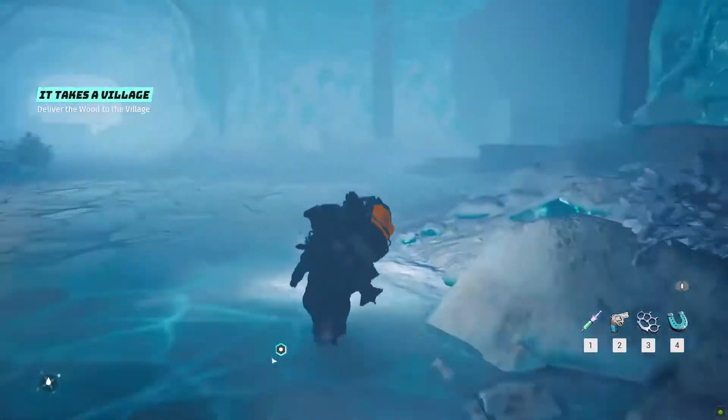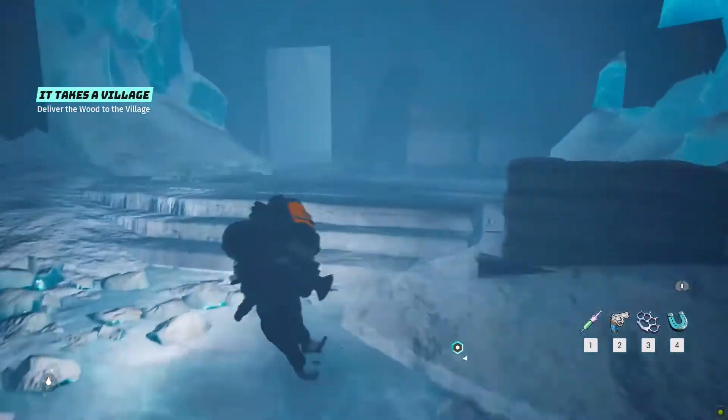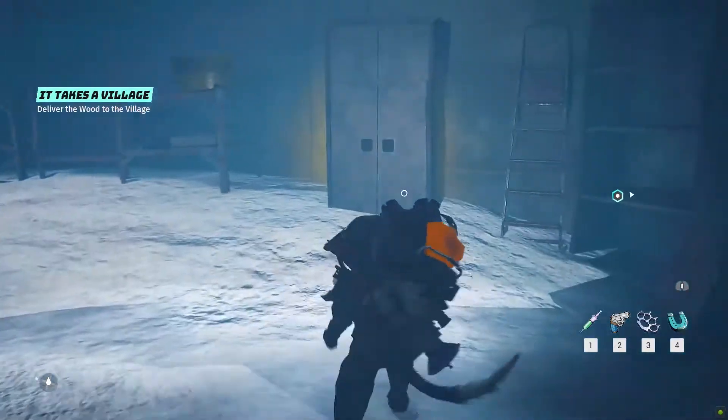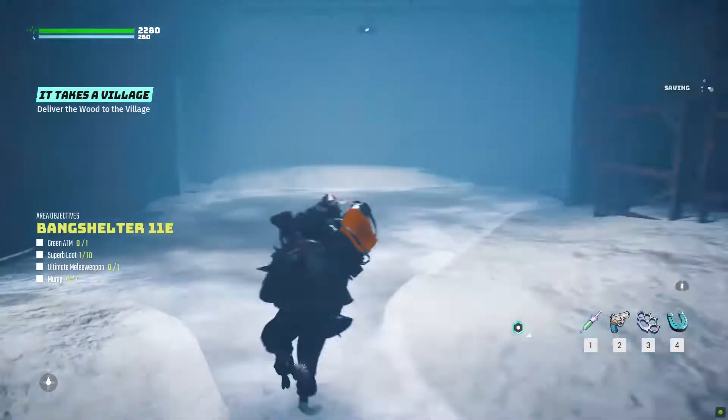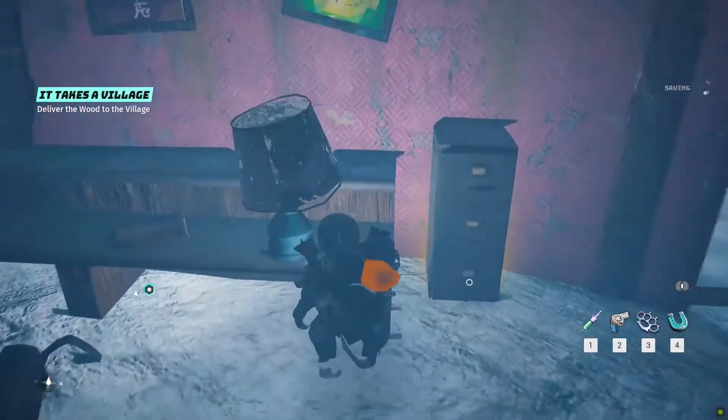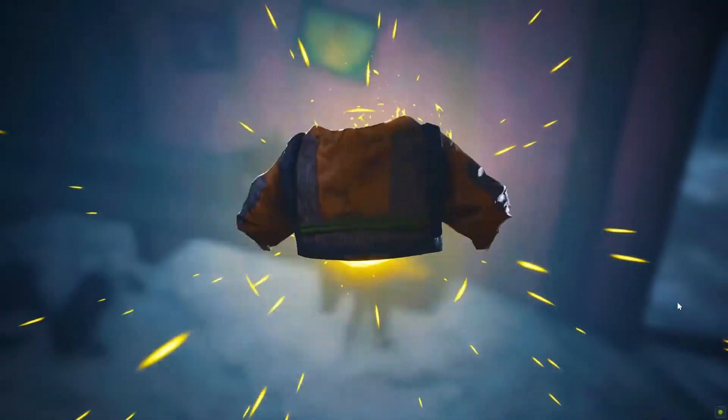Time to get back to the entrance area, where you have to reach the building straight in front of the entrance, where on the right you can find the shelf containing the fifth Superb Loot. Further, there is a couch that holds the sixth. Then on the other side of the entrance wall, there is a drawer with the seventh.